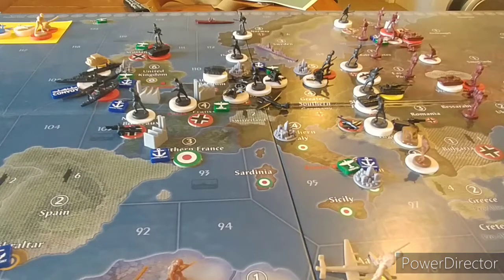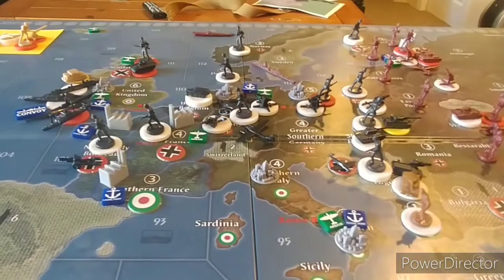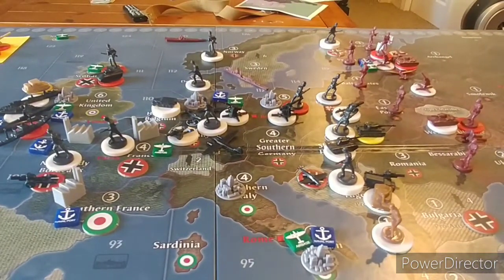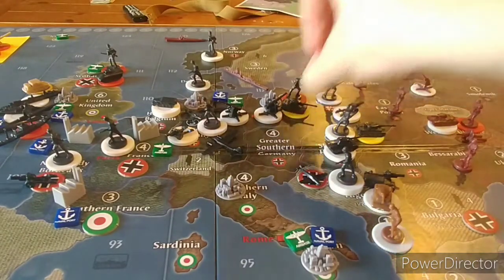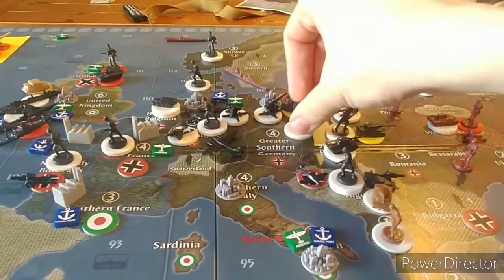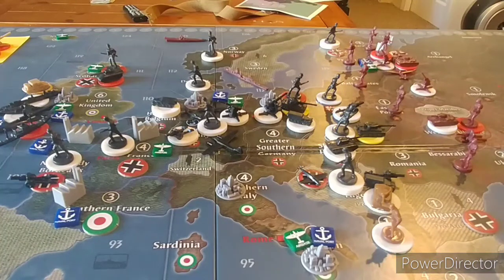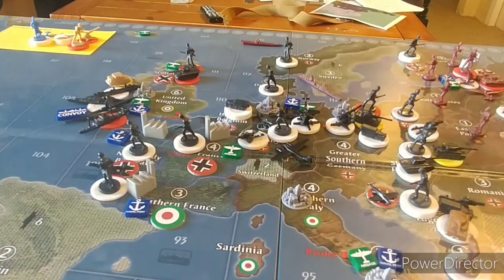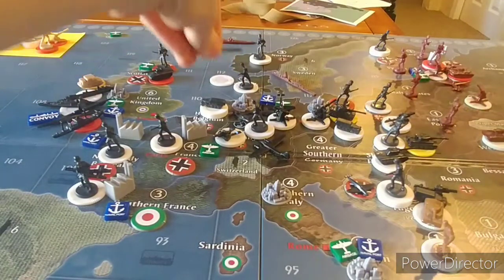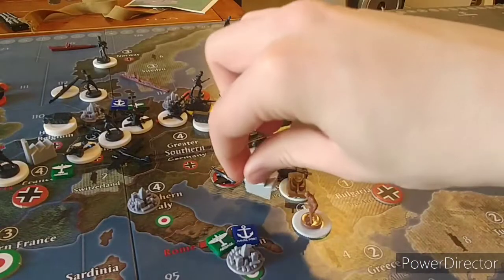That's everything, so we'll place our units. In Germany we place a heavy tank and three mechanized infantry. In Western Germany, a fighter is being built. In Normandy-Bordeaux we're placing two infantry. In C-Zone 112 off Western Germany we place our two submarines. And the minor factory is going in Yugoslavia.